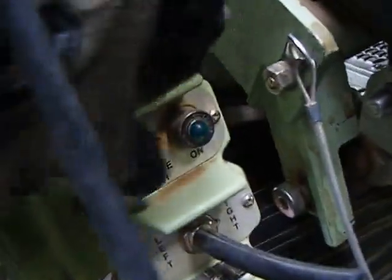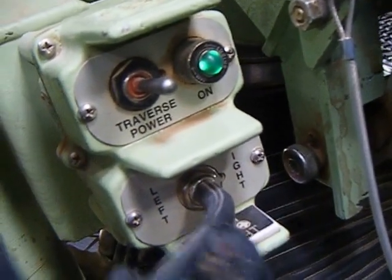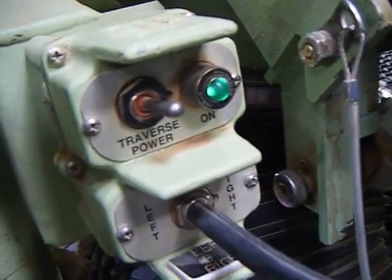Here are the toggle switches. Traverse — left to right button — this makes the turret go back and forth. Move this this way and it'll go left; obviously that's right. Goes back and forth.